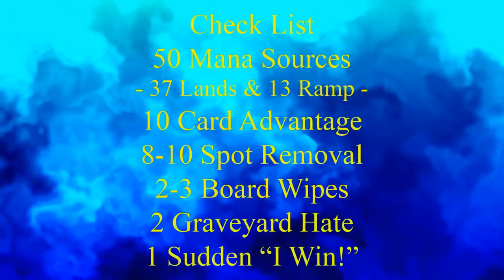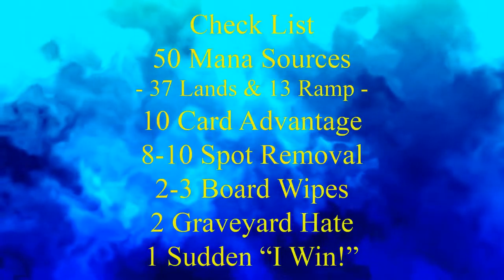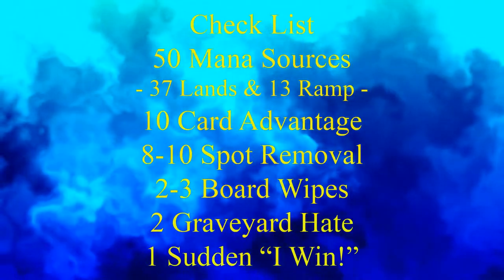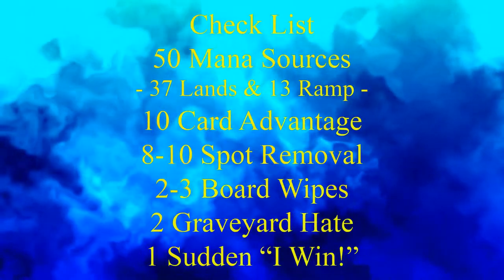Before we get to our decklist, we should keep in mind our checklist: 50 mana sources, usually split between 37 lands and 13 pieces of ramp; 10 pieces of card advantage; 8 to 10 pieces of spot removal; 2 to 3 board wipes; 2 pieces of graveyard hate; and 1 sudden-I-win card.